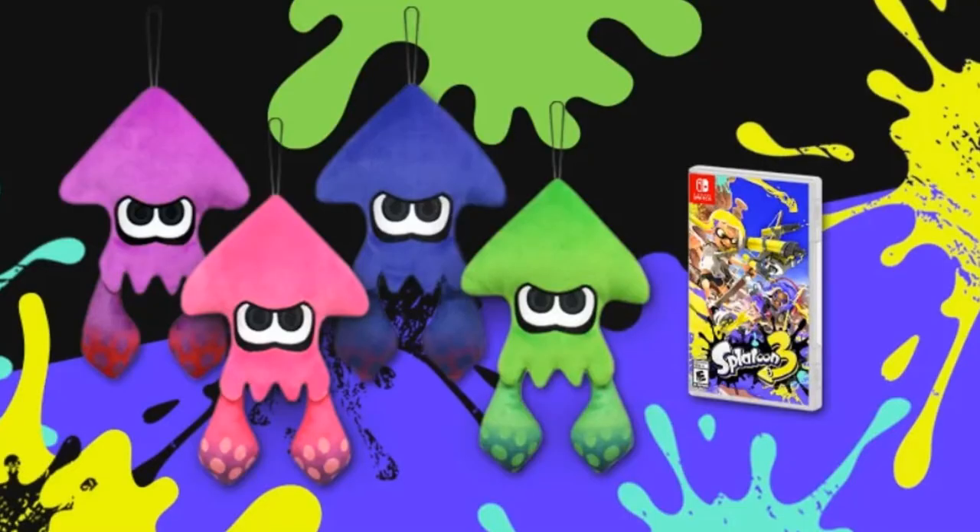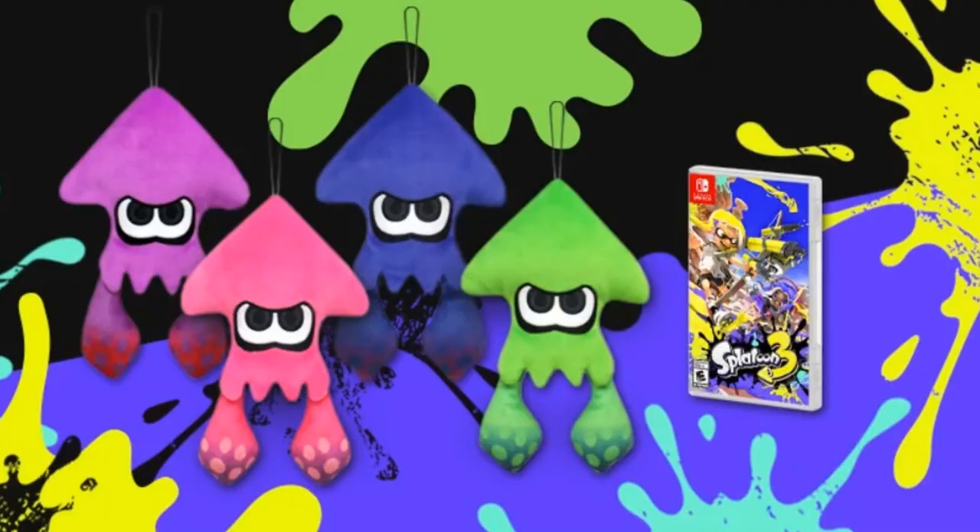The last retail store on this list is Walmart, by far having the best pre-order bonus — a nine-inch Inkling plush. We didn't get any specification on the material; it does look like it's made out of nylon, so nothing that's going to last too long under heavy conditions. There are four different variations, and we also don't know if you get to choose the color or if they're randomly picked. And if you want all four, good luck buying four copies of Splatoon 3. Normally Walmart does discount their games a little more, so check back closer to launch.